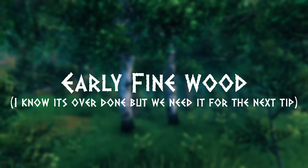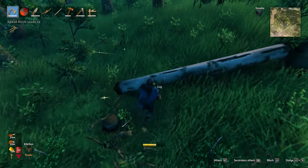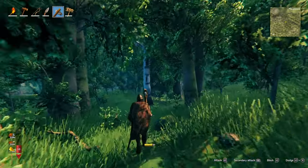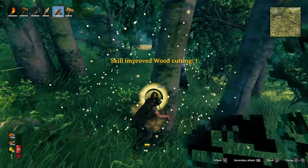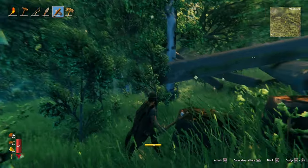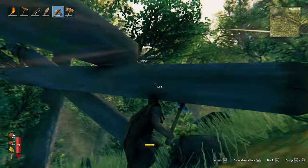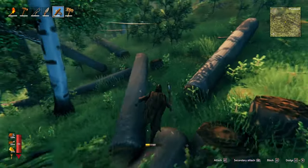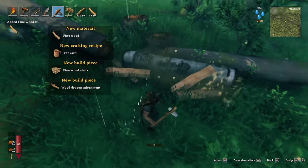Now let's talk about getting fine wood early. Normally you can't cut birch trees down until after you've progressed to the black forest and crafted a bronze axe, but there are a few ways to get fine wood early. First, find a birch tree with a lot of beech trees nearby. Cut all the nearby beech trees down in hopes they'll hit the birch tree and knock it down — it helps if the birch tree is at the bottom of a hill so you can use gravity. Once the nearby trees are down, start rolling the logs into the birch tree. You'll see damage numbers appear. Keep rolling beech logs into the birch tree until it falls, then roll logs into the pieces until it breaks apart. Now you have fine wood slightly earlier than the devs intended.